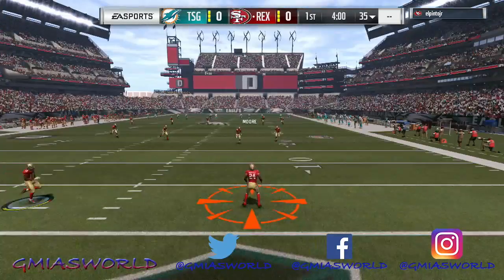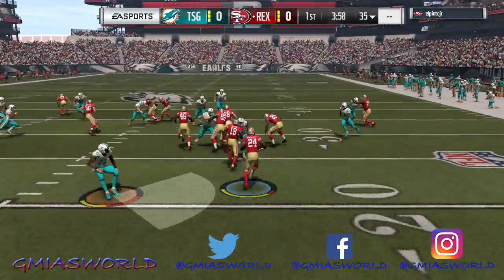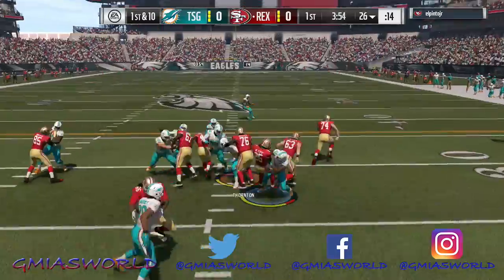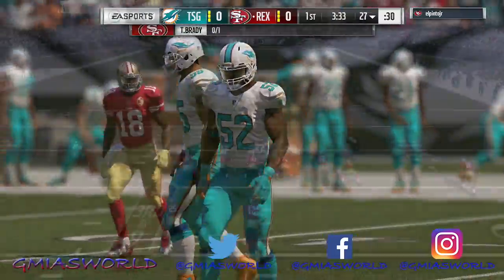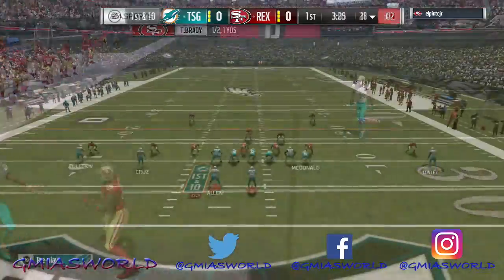I really don't understand how these dudes just come out with these wild schemes, and their full intent is to just throw the ball up and hold triangle — or Y on Xbox, whatever it is. The aggressive catch is a savage move. But other than that, if dudes don't want to do that, the next best thing is drag routes or just trying to hit you in the flats.